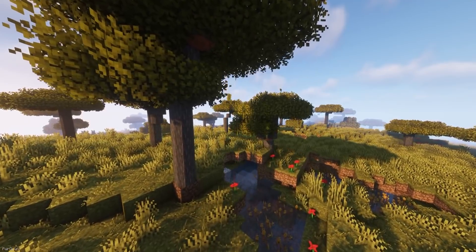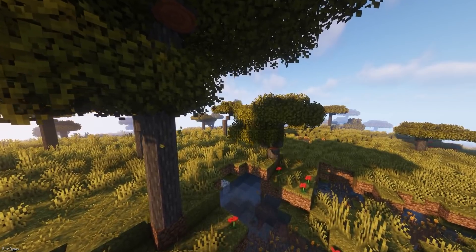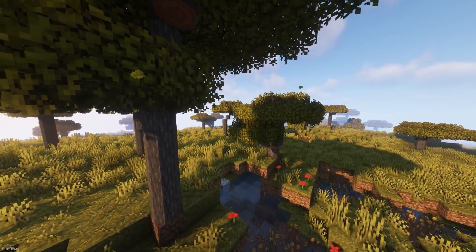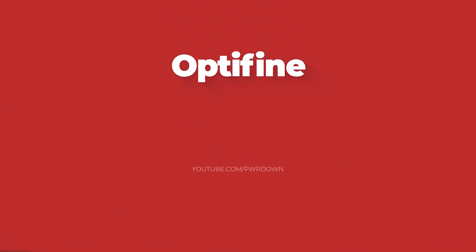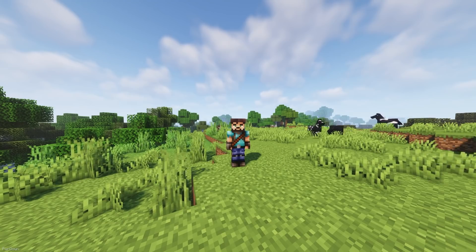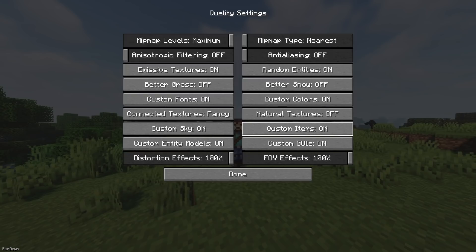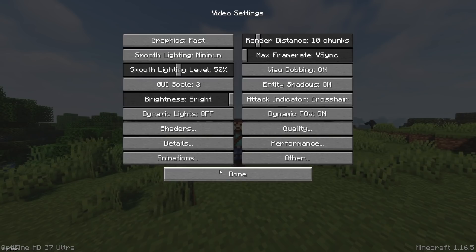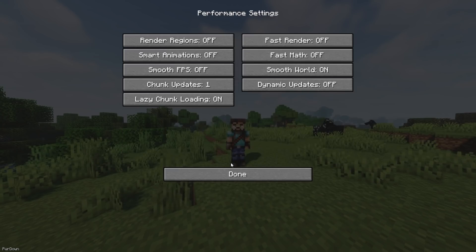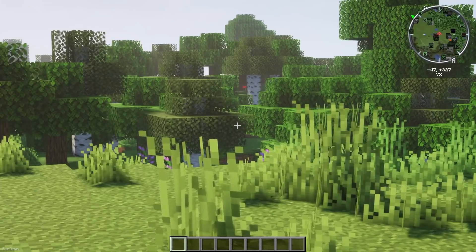Another vegetation theme mod is Falling Leaves, which causes small leaf particles to fall from leaf blocks, which should just look a little prettier, although the previously mentioned Better Foliage mod also has this feature included. I should also mention Optifine, which technically counts as a client side mod. It has lots of useful features, like allowing you to fine tune your graphics settings, or use shaders, which makes your world more beautiful. By pressing the C key, you can also zoom in and see things in the distance more clearly.